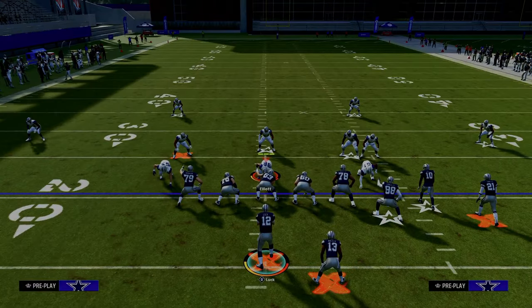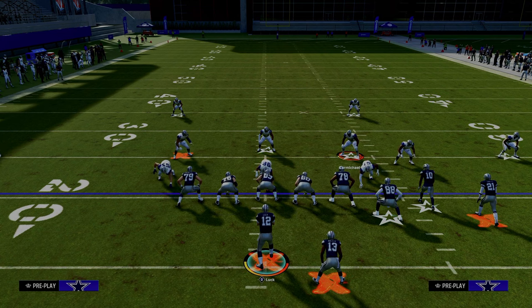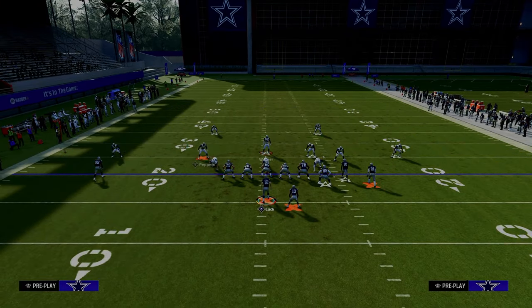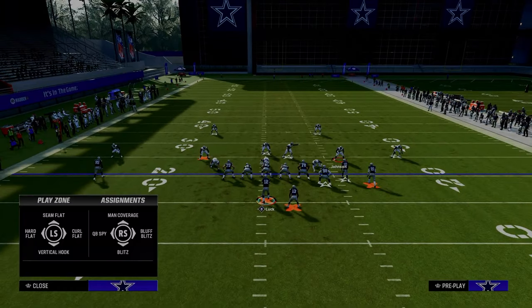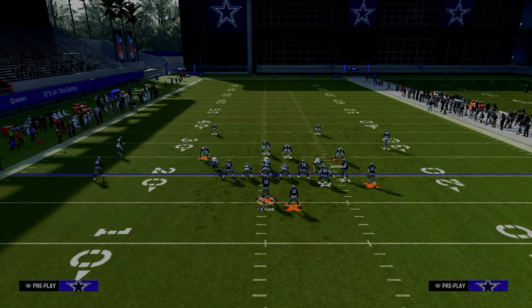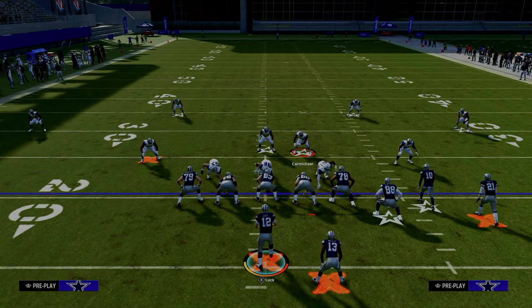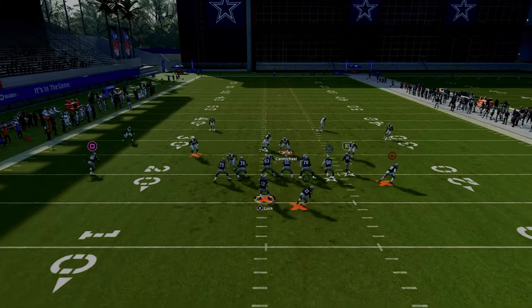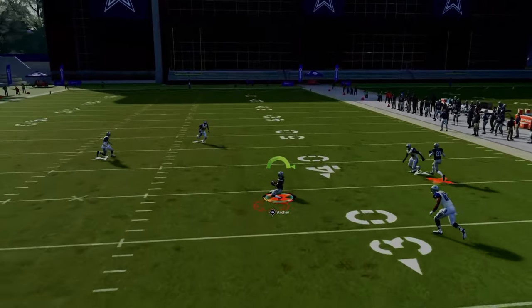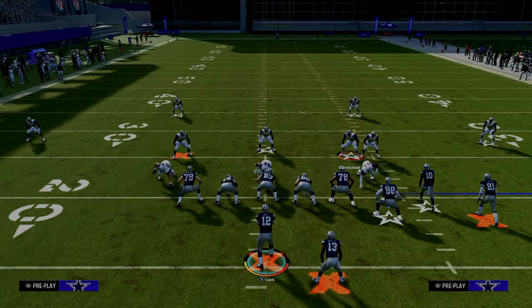This play is also really good against different types of zone coverage. Most notably, the double Mabel — essentially a double flat coverage with a user in the middle of the field. We're going to be able to hit this running back as he cuts up the middle of the field. Just pass it down and inside — super open against double Mabel coverage.